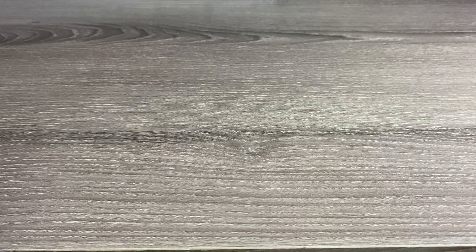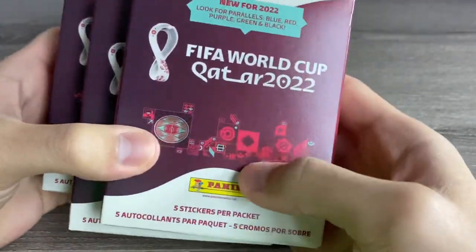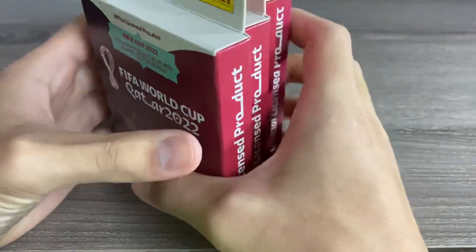What is up guys, today is Monday, October 3rd, 2022. It is a gloomy morning, and with a long week ahead, I figured why not start off with a nice rip of four of these hanger boxes of the all-new World Cup Qatar stickers for 2022.